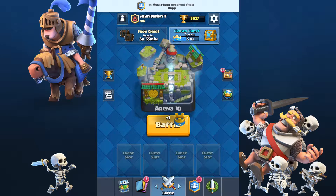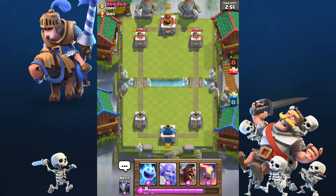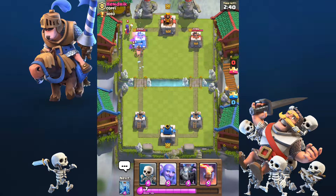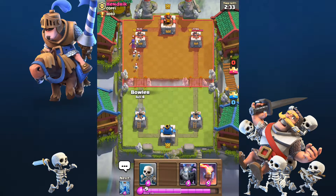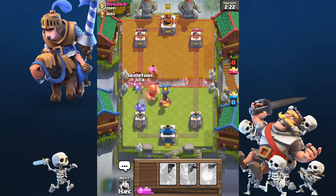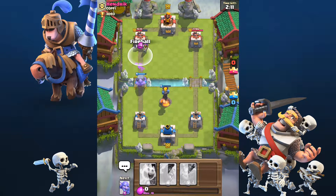We're going against Hendrick — let's see what you've got. We're going to place the hog rider and ice spirit at ten elixir. We don't have a zap so we can't redo anything. Wow, two witches in a row. We're going to get some good damage off that. He probably has a giant so we're going to place the bowler. Yep, there's the giant — placing inferno tower. He's got an inferno dragon too, so we're going to zap and play skeletons to kill the witch. One hit — thank you.